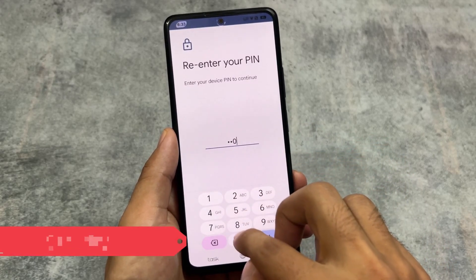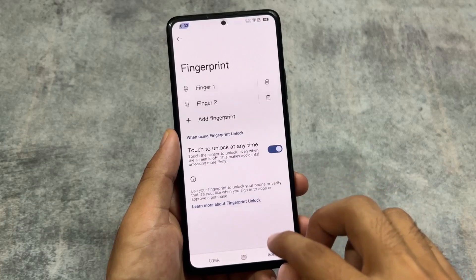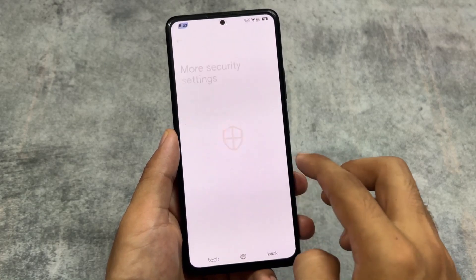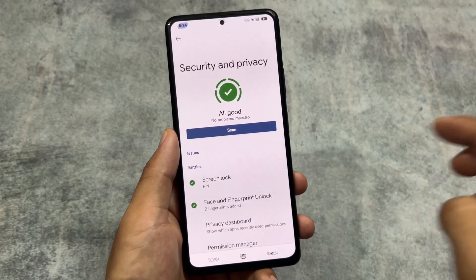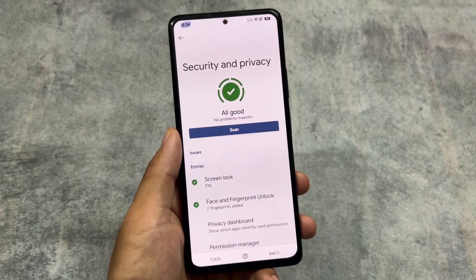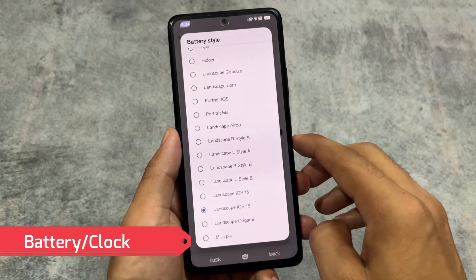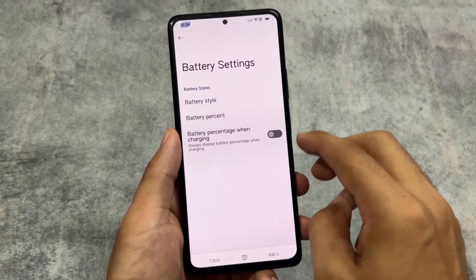Moving on to security and privacy features — as expected, it supports face unlock and fingerprint unlock. You also have the option to touch-to-unlock at any time, which is useful if you're using a side fingerprint sensor. More security settings do not include the app locker, but that's already available in the default launcher.